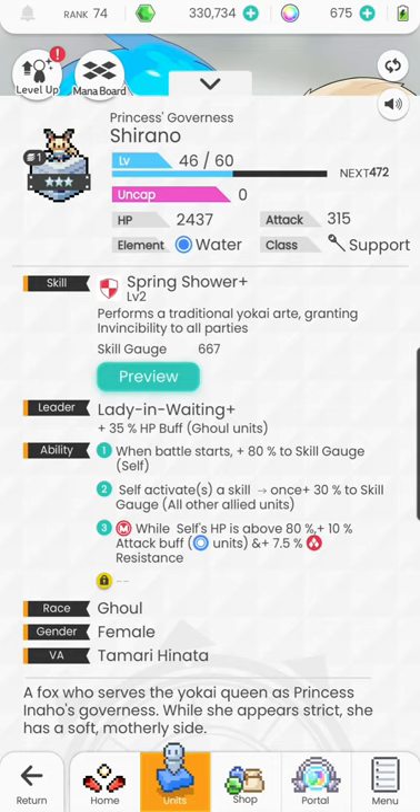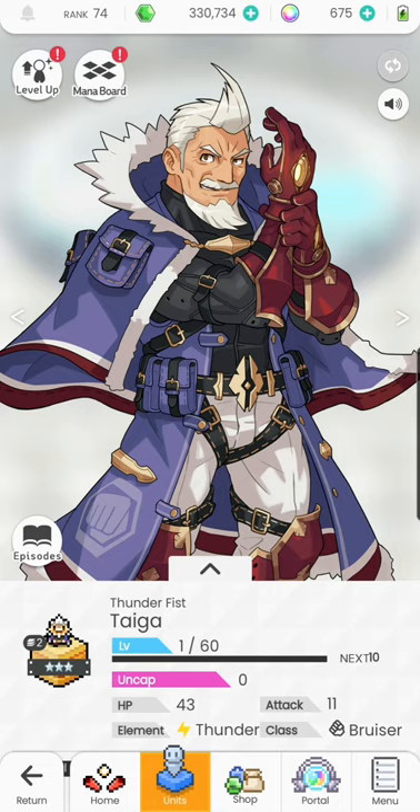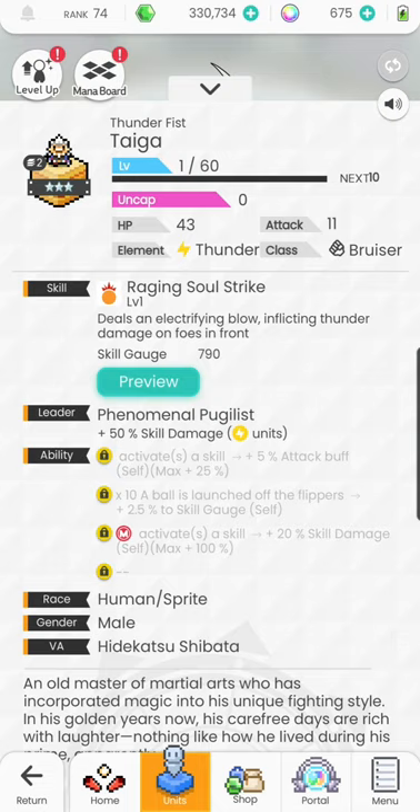There are also ways to manage skill gauges consistently, such as with Tiger — another exceptional three star character. Whenever a ball is launched off the flippers and hits anything, 2.5% of your skill gauge gets added. So every 10 flips you add 2.5%, and whenever you activate a skill you add 5% attack buff to yourself, stacking up to 25% max. His skill does about 37 times damage too. Even though Tiger has one of the highest skill gauges in the game, he manages it very well. You can use him as a sub and he performs really well without needing meta units.